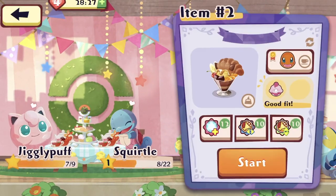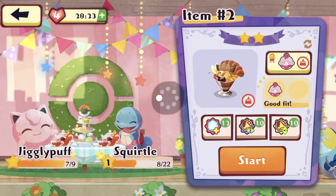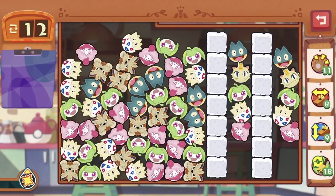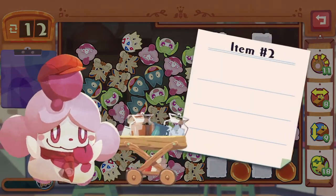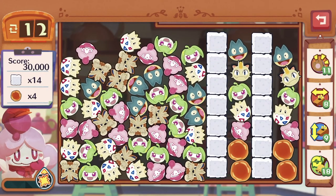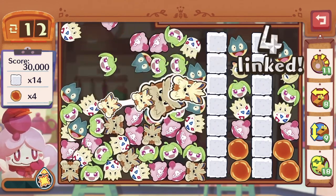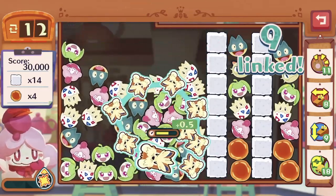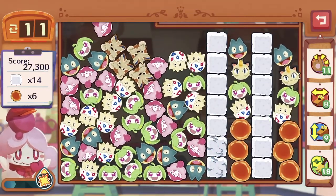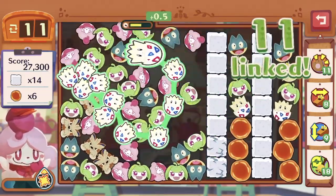Okay, now we just have to clear this and get Jigglypuff to join us. Hopefully no miscommunication again. Slurpuff should be our output-destroying skill. Let's just gather as many icons as possible, and then destroy the bottom two sugar cubes, since we can destroy things upwards.